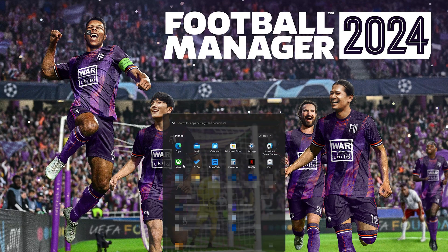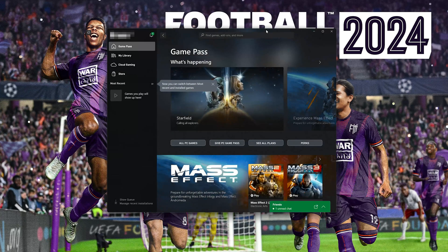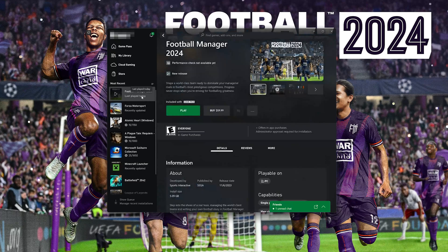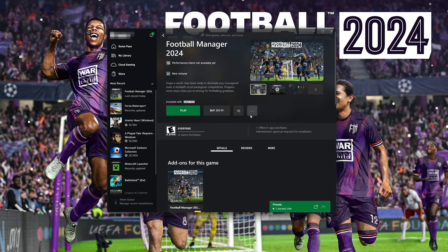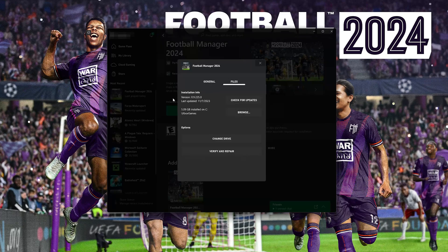Open your Xbox app and select Football Manager 2024. Click on the three dots and select Manage. Open the Files tab and click on Check for Updates. This will check for updates in case there's a new update that will resolve your issue.